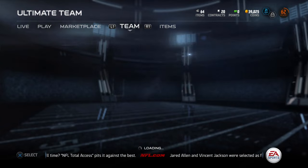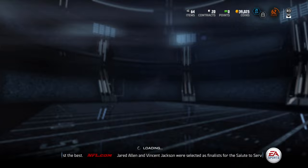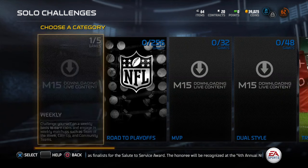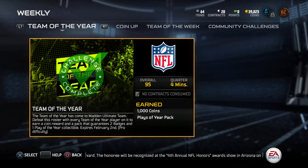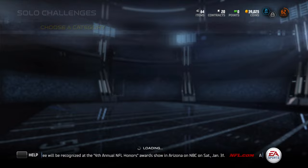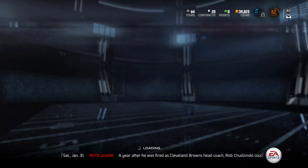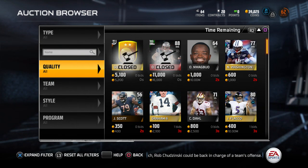How I got the 39k coins: I did some solo challenges. I did the Team of the Year one that came out yesterday and the Ice Bowl frozen tundra challenge from a few weeks ago. I got three Ice Bowl collectibles, sold them for 6k each, and sold the Brent Grimes Team of the Year collectible for about 18k. That's pretty much where all my coins came from.